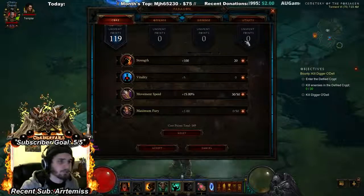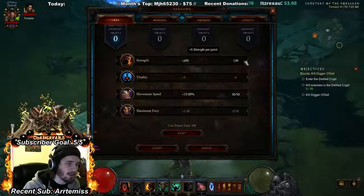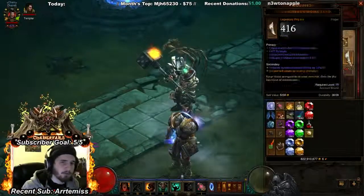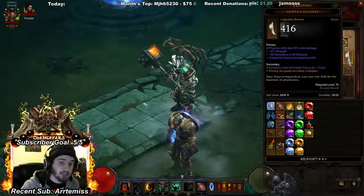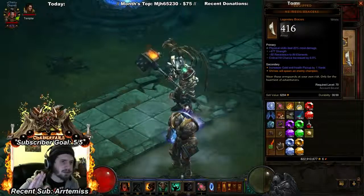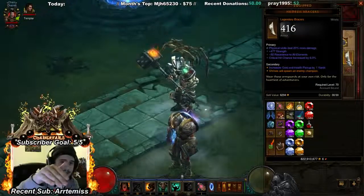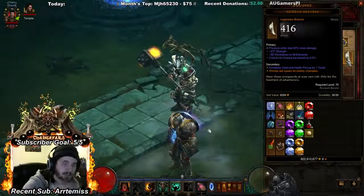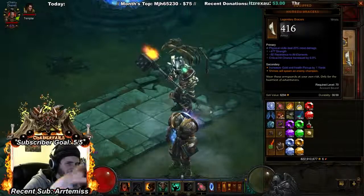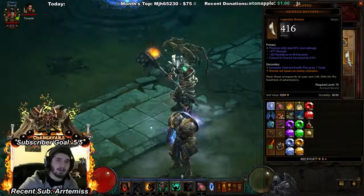By the way, shift-clicking when adding Paragon points puts them in 10 at a time. For bracers, the standard is elemental damage, strength, vitality, and 6% crit chance — strength over resistance. I was using Nemesis Bracers here just for T6 farming because of the high damage on them, but they aren't my normal bracers.